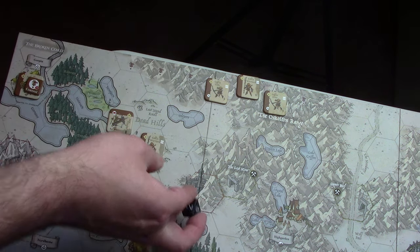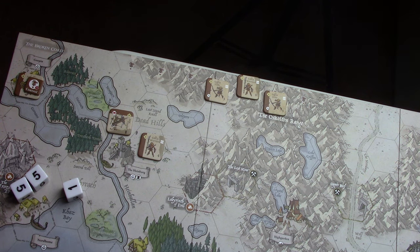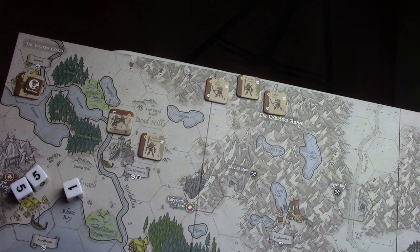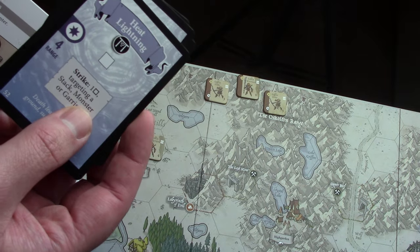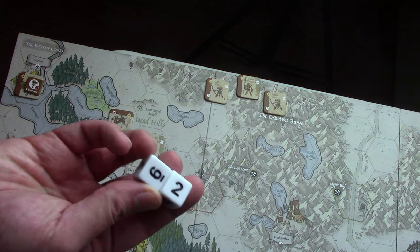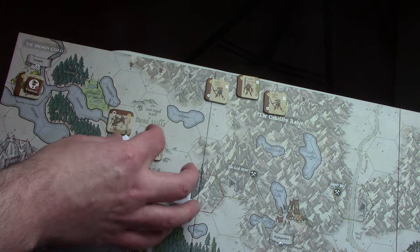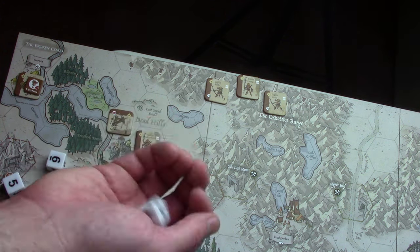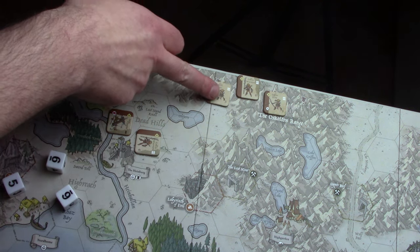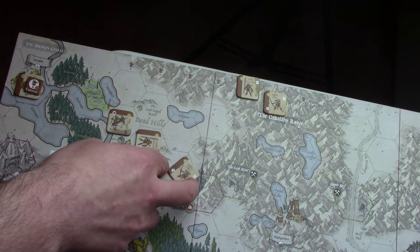We're going to take these Goblin Warriors, come down, and try to attack again. I should probably look at the Fjordland hand because Fjordland does have a caster down here. Everything it has is out of range — it could play Heat Lightning potentially, but it's out of range. The Goblins get two attack dice — they get one hit — so as long as the defense die is not a five or six, they take the Heimberg. And it's a six. So they're tapped.